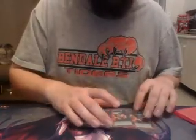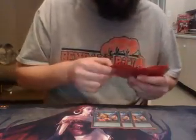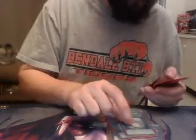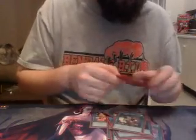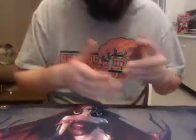Spells: Triple Dynomist Charge — they're Tanki. Double MST, Double Dynamic Power Load, one Pot of Riches, Double Instant Fusion, Double Waver Noise, Double Dark Hole. That's it for the main deck.